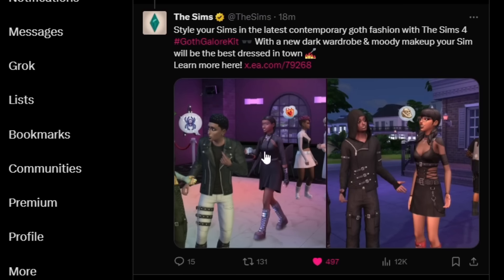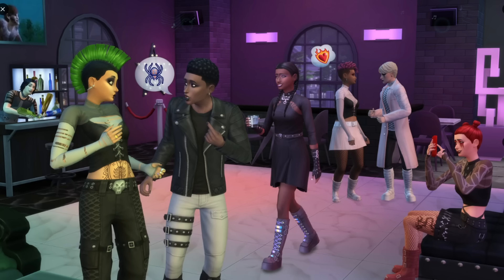Now for what I'm really excited about - we haven't seen these pictures beforehand. 'Style your Sims in the latest contemporary goth fashion with The Sims 4 Goth Galore Kit - with a new dark wardrobe and moody makeup your Sim will be the best dressed in town.' We have a bunch of new makeup and new clothes. We don't get new hairs so all of those are ones we already have. I was not expecting boots like this! I love goth fashion but I'm very particular - there are so many different kinds of goths out there.